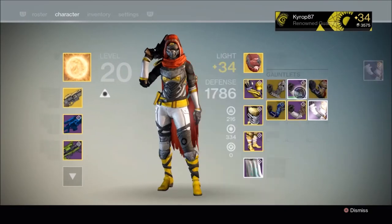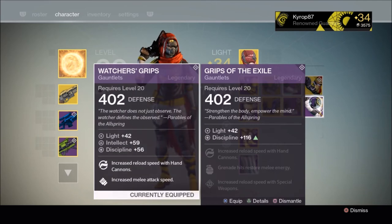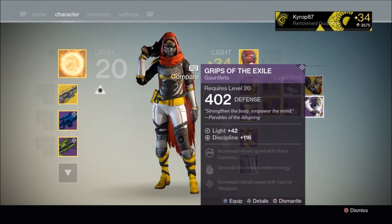Let's see what the gauntlets have: pure Discipline, increased reload speed with hand cannons — very nice. Grenade hits restore melee — bleh. Increased reload speed with special weapons, pretty standard.